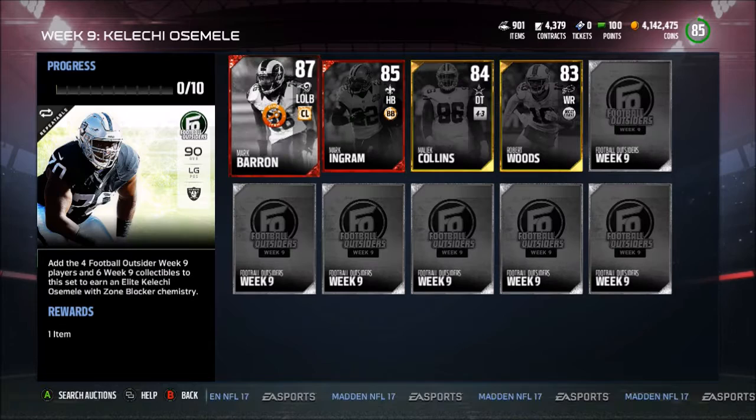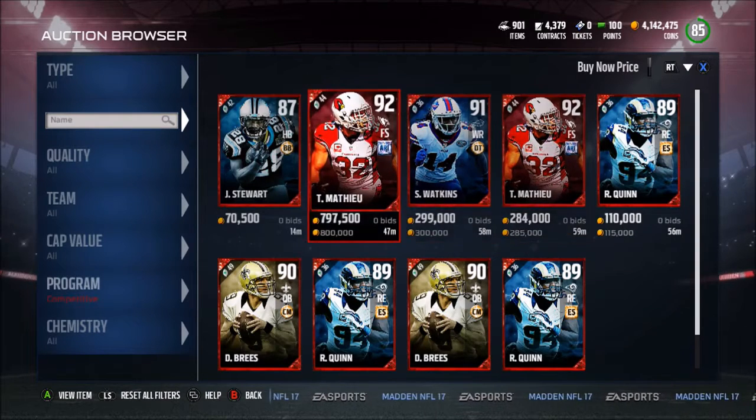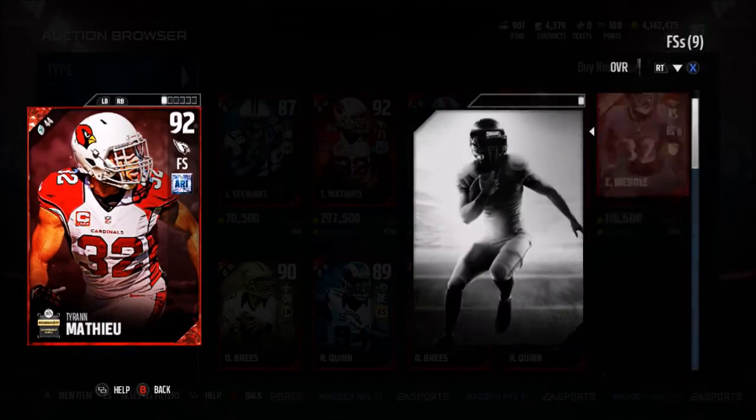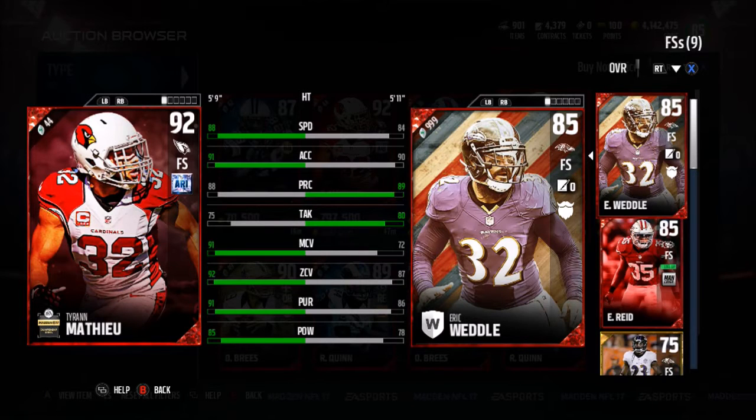Khalil will be a beast but it's gonna be really expensive. There is actually Tyron Matthew and Sammy Watkins up on the auction block — Tyron Matthew at 285K, 92 overall free safety, Arizona chemistry, 88 speed, 91 acceleration, 92 zone, 85 catch, 91 pursuit.